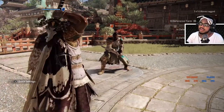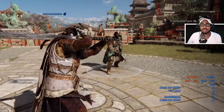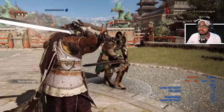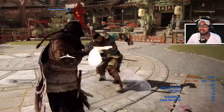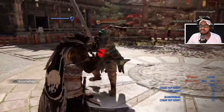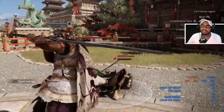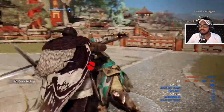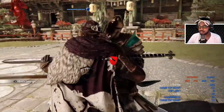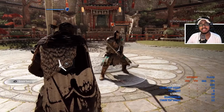A good basic out-of-stamina punish for Highlander is a light followed by a top heavy. Basically you push them to the side, go for top and heavy — it's a really good, efficient, and basic out-of-stamina punish. You can go for the side if you want but I like going for the top for the extra damage.